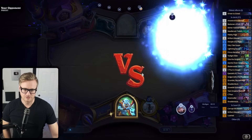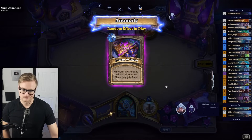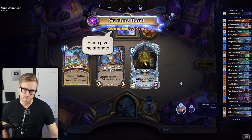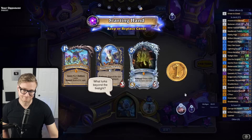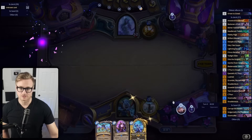Priest if it's Reno should be fine. Priest if it's Shadow aggro should be a disaster. Looks like it's going to be a disaster.